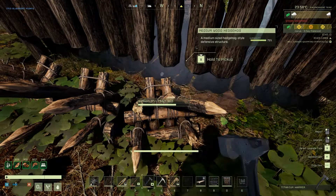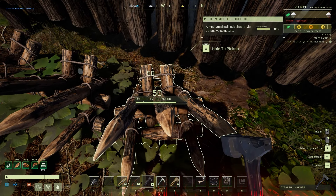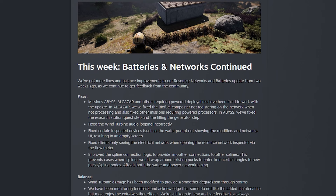Hedgehogs now take half the damage that they used to. This week they go on to talk about how they keep changing batteries and networks. They fixed several missions that had issues with electricity following the recent changes. Fixed the wind turbine auto-looping incorrectly. Fixed certain inspected devices such as water pumps not showing modifiers and network UI, resulting in an empty screen. Clients should now see everything normally with the electric network when inspecting via the flow meter. They also improved the spline connection logic to provide smoother connections — affecting both the water and power network piping.